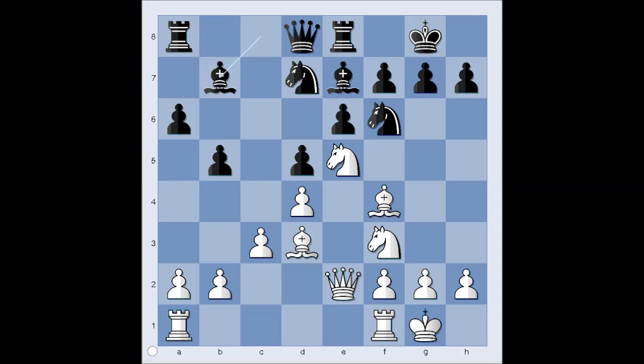Are you ready? Did you find the best move? White sacrificed the knight on f7. Did you find this move? It is black to move. Perhaps queen to b6 should have been considered. The most obvious move is king takes knight, and that is what Fischer played.